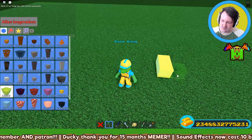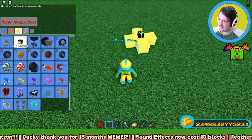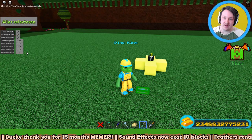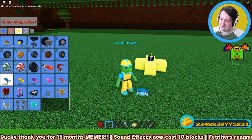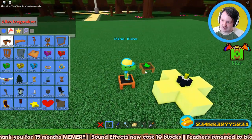You know the thing where you have like the five blocks and you put the butter blocks on it and stuff? But before I went on it, I made myself double tiny. I keep the head at one. I don't know if this is necessary for it, but I'll just tell you the steps that I did. Then I become even smaller with the chair trick.